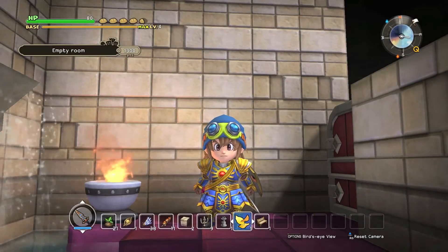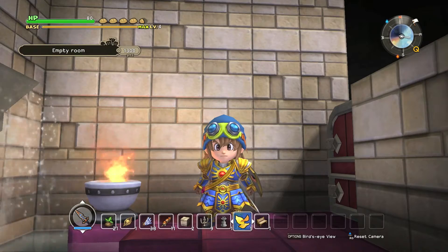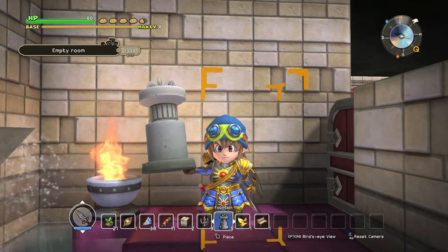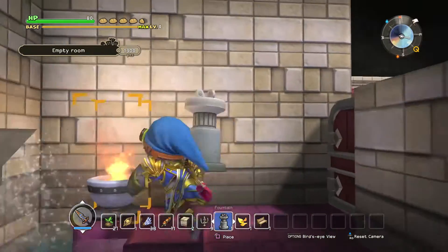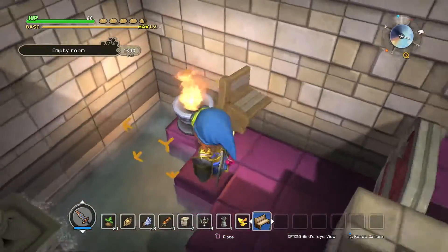Hey guys, it's CJ the Cheese DJ here, and today I'll be showing you how to build the fountain foyer in Dragon Quest Builders. Pretty much all you need for this build is a fountain — you can see I'm holding it here — a bench, and a light source, which we've got our brazier right here.